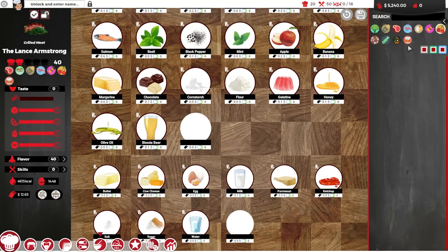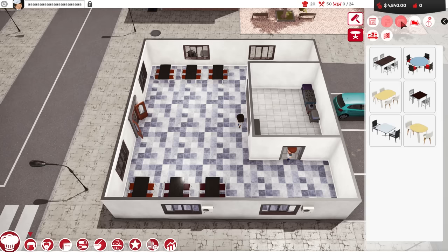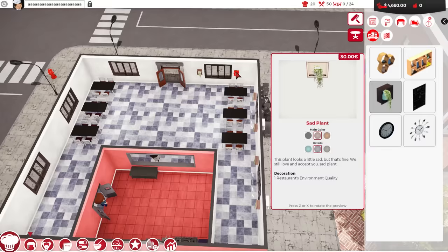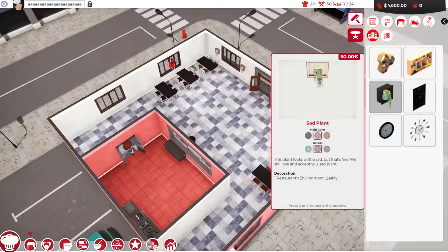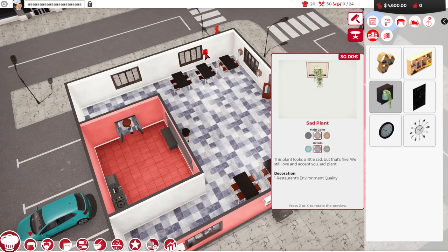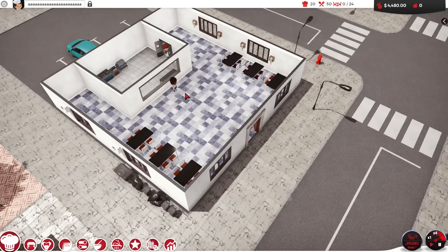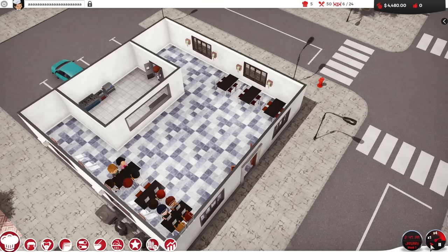My entire staff is just looming in front of the kitchen. So we broke the game last time, but it's fine. I remade the Lance Armstrong and somehow I think it's even more calories now. The restaurant has been remade. I think one of my tables is a different color than the other - actually two of them may be different colors. Let's get some sad plants up in here. Don't worry, sad plant - Bob Ross accepts you. Your mother probably didn't accept you, your father probably thought you were a disappointment, but Bob Ross accepts you.